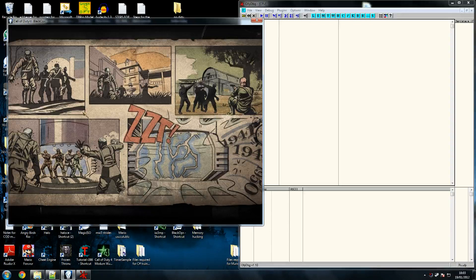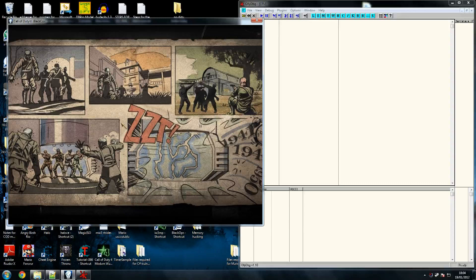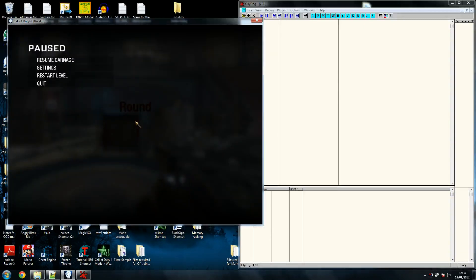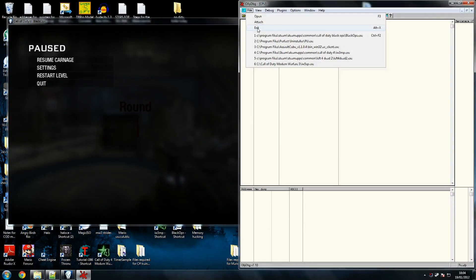All we're doing today is looking for a series of strings in the game. We're going to find the recoil function, which is within the fire weapon function, and basically turn that off — as you'll see. I'm not going to take you through instruction searching because that's covered in the other tutorials. If you want to know more about Olly, go check those out.